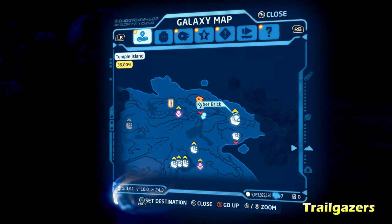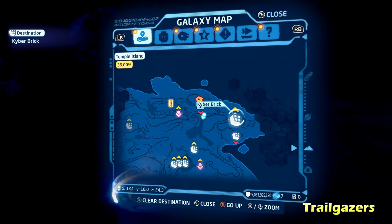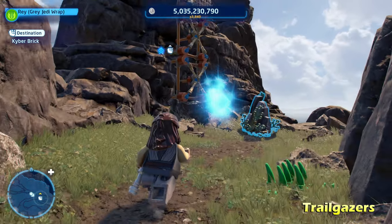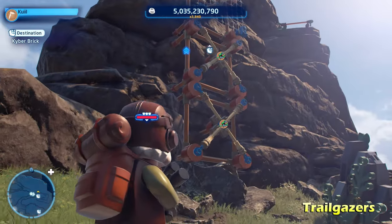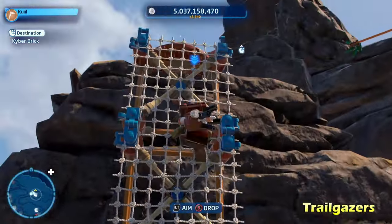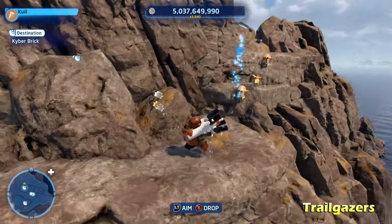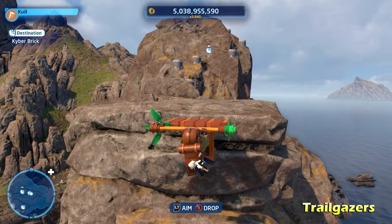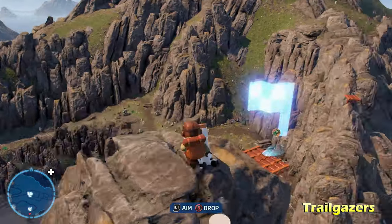Next we're going to do Trail Gazers on the right side of the map, on top of this little mountain. We're going to switch to a scavenger character and use their net launcher ability to climb up this wall. From there we can use the nearby pegs to reach the top and initiate this trial.